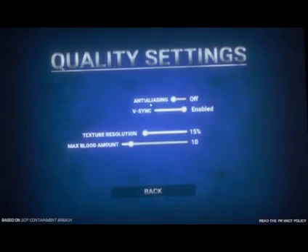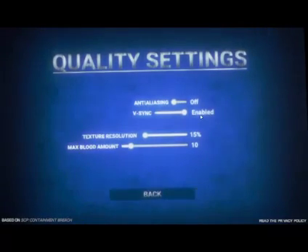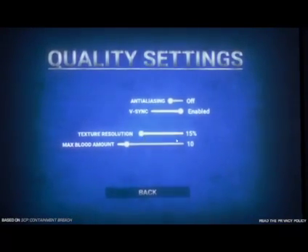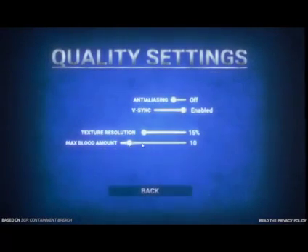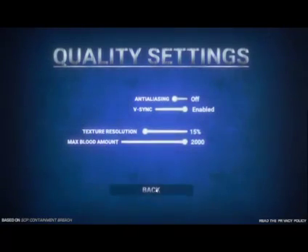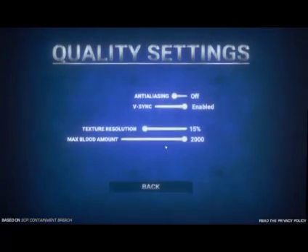For fine details: anti-aliasing turned off, vsync you probably want off but it can be good for some computers. Texture resolution as low as humanly possible. Blood amount I like at max because it's quite nice, but you probably want it low because it is quite significant on performance.